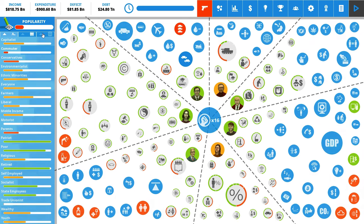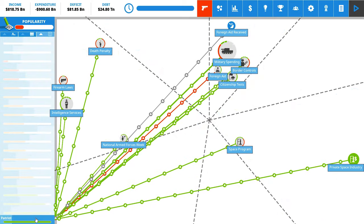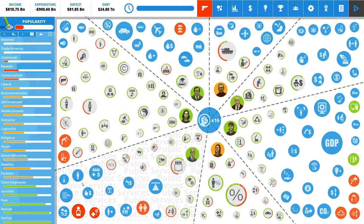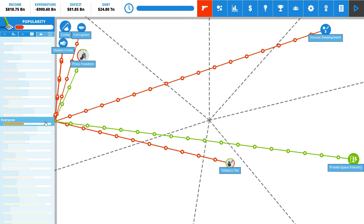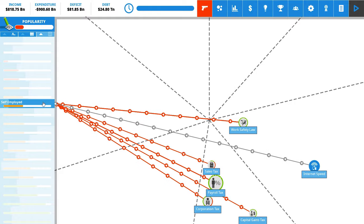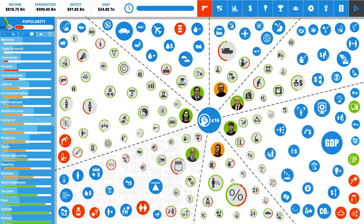Each group has two bars: how happy they are, and their membership. Everyone has a very high membership, which makes sense. Middle income is about two-thirds along. There are a lot of middle income people, fewer self-employed people, and a couple of conservatives. In the top bar, we're currently working at a deficit - income of 800 billion USD per quarter, expenditures of about 900 billion, so a shortfall of 81 billion per turn. Our debt is sitting at 25 trillion dollars, which we'll need to address.